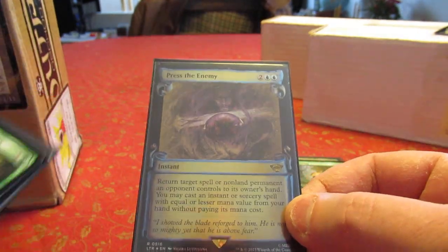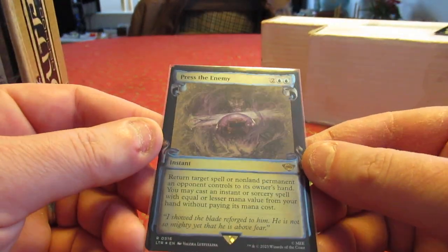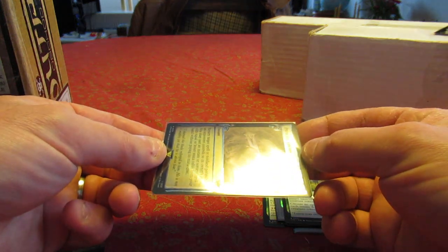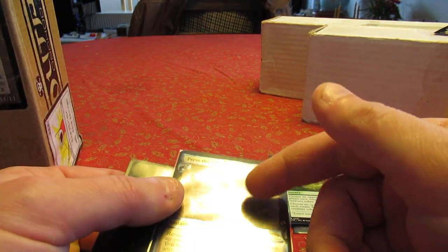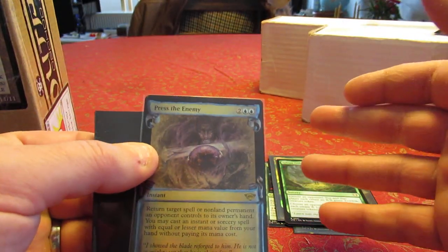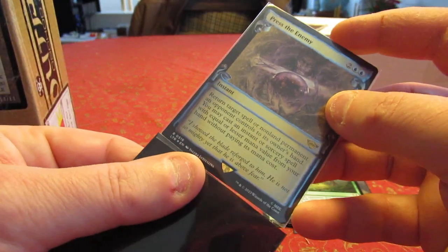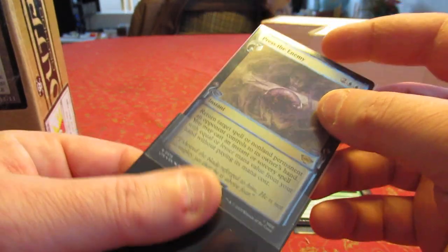I also decided to get the silver foil version. There's a lot of glare from the lighting, but the art itself doesn't seem to be foiled — it's more like the Mystic Archive etched cards where all the blue trim is foiled, and it's kind of washed out, which is an interesting look.